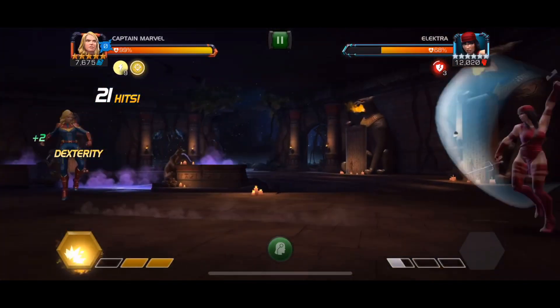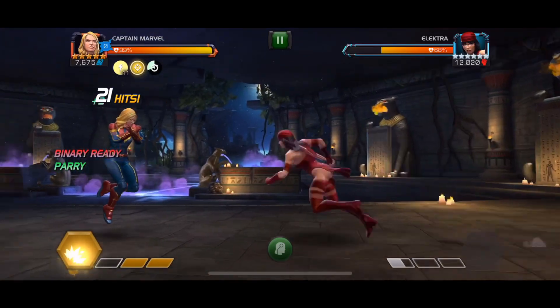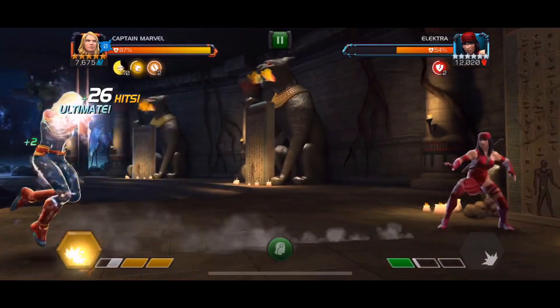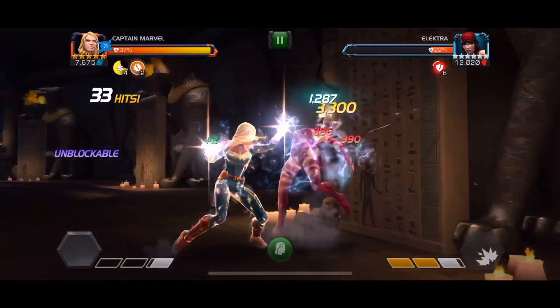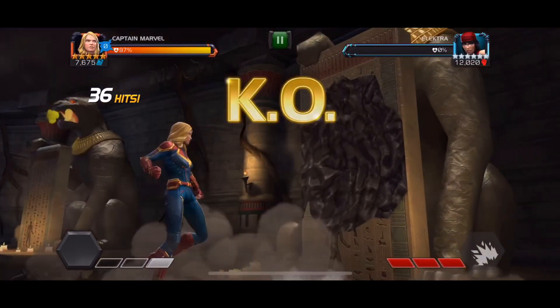Then what I'm going to do is hold back — you'll see I baited that special 2. I'm holding back and now I'm unblockable. Chip, chip, chip. Get her down. I'm going to punch her some more, drop this special 2, and check this out — unstoppable, and stun, and KO.